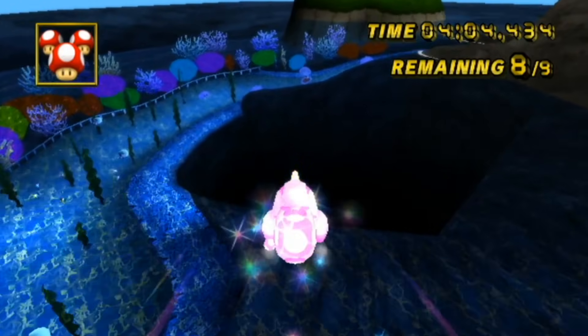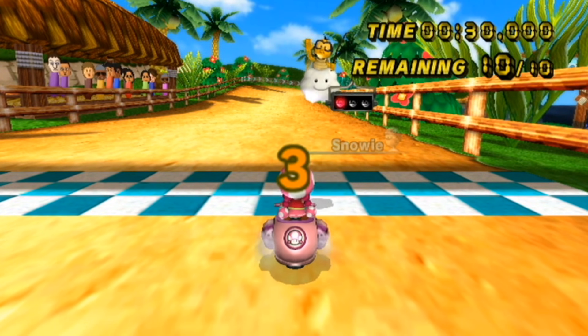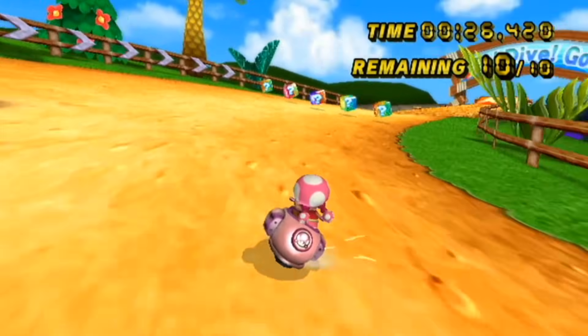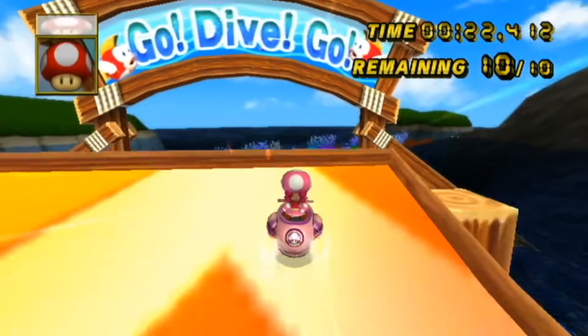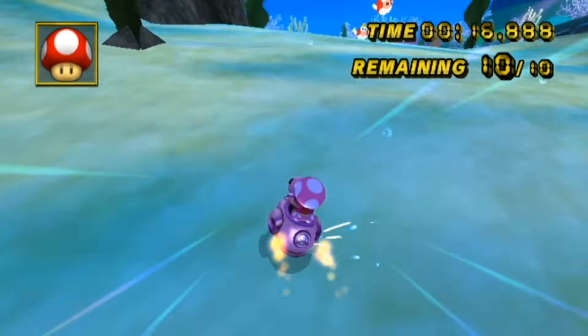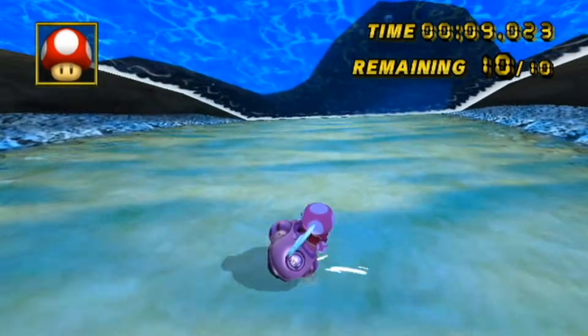Here we go, Cheep Cheep Lagoon — I think this is the track version. Wiggler, that's so awesome. Multiple Wigglers, and then everyone else is on Quacker. So if you want to use Wiggler, you've gotta sacrifice the Quacker, of course. Unfortunately. I love using Wiggler though — I have it in mind for CGP, because he replaced a Daisy, so he's totally viable online. I'll probably try Wiggler next.